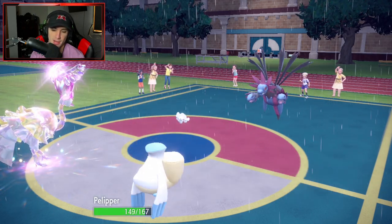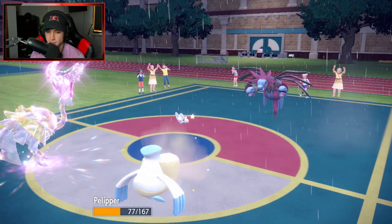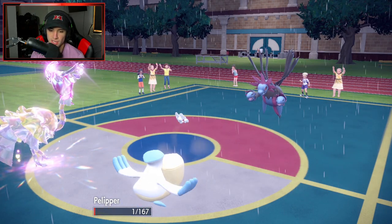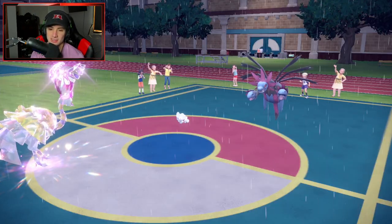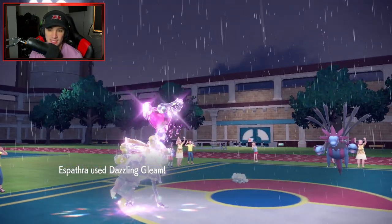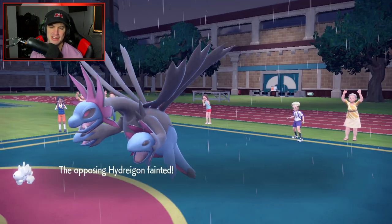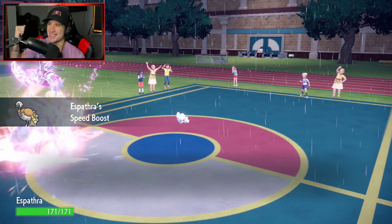Pop Bomb comes out though - that sucks. Can Pelipper eat it up? He gets a crit! I think it hit 10 times on the dot - that crit kind of screwed me a little bit. Dazzling Gleam flies though - I like the damage we're going to get off with Gleam. I think I just bring Quaquaval after this. Big time turn from us - Hydreigon get on out of here! Big KO on Hydreigon!